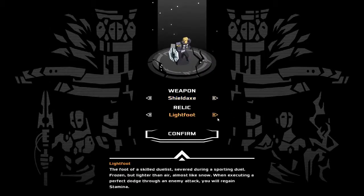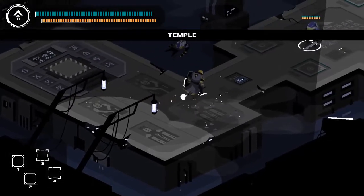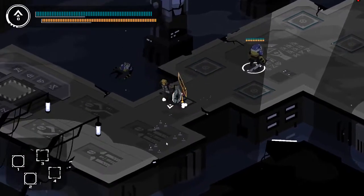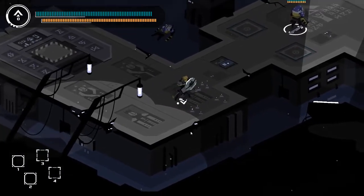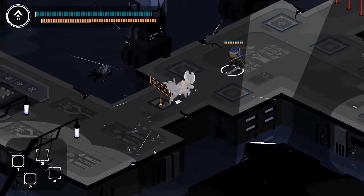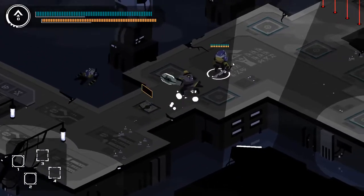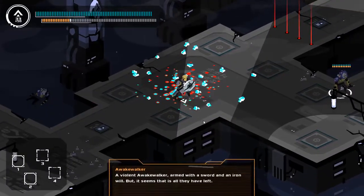Finally, we have the shield axe and bloodshot eyes. You've already seen the bloodshot eyes — that's my relic of choice. It's a Bloodborne-kind-of weapon where it lets you vampire back your health after it's down a little bit. The shield axe is very good at defense in its shield form. Awakening it turns it into an axe — you do a big swipe like that, and then you just go down. Look at that — that's so damaging. That's a lot of fun.